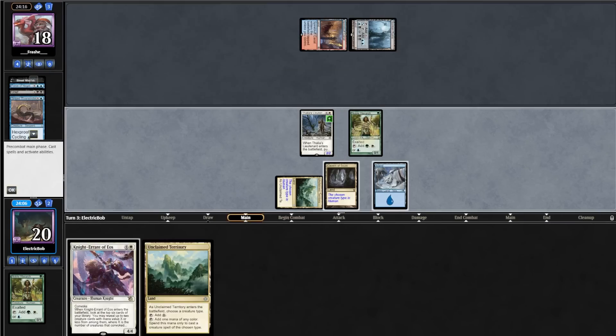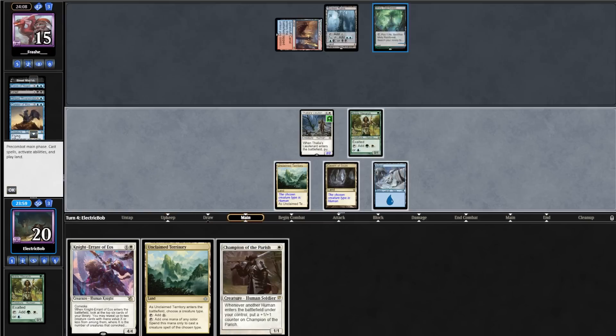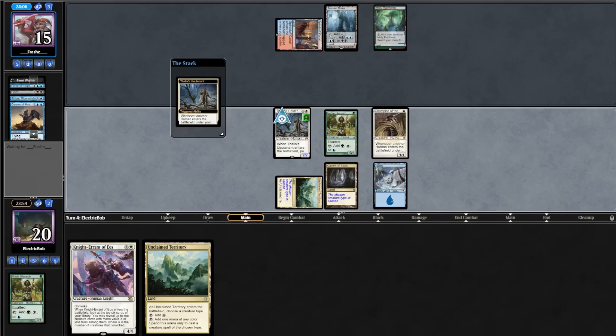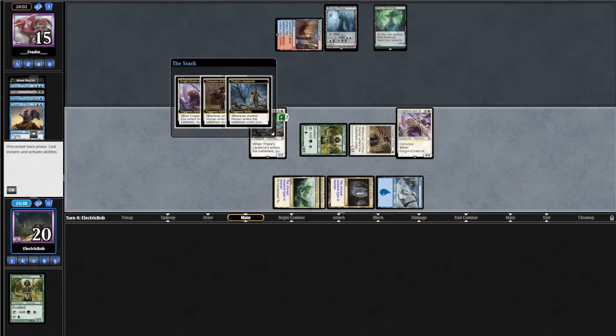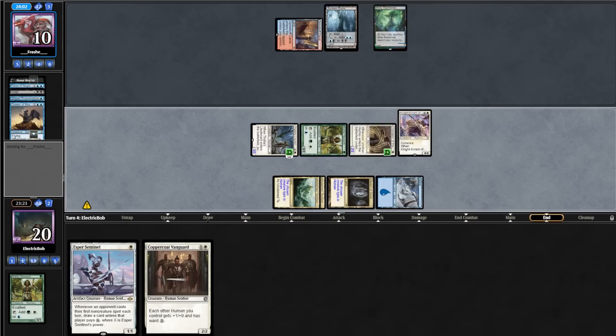Opponent plays a Sunken Ruin into a cycled Striped Riverrender. We untap drawing a Hierarch, play it out, play our Cavern, and attack in for 3. Opponent untaps and cycles a Curator, then plays a Misty. We topdeck a Champion, play it out pumping our Thalia's Lieutenant, then cast Knight Errant of Eos, tapping our Hierarch and Champion. It pumps our creatures, and we get to pick up a Sentinel and a Coppercoat Vanguard.